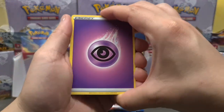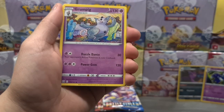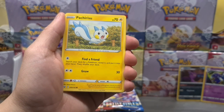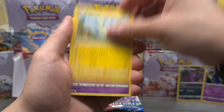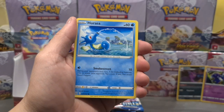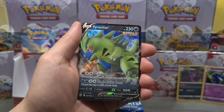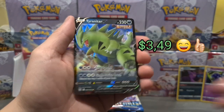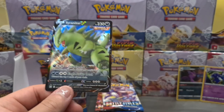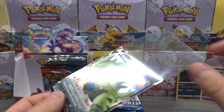Going for metal and psychic energy this time. From this pack: Fearow, Escape Rope, Grumpig with obviously ugly artwork, Pachirisu, Mimikyu, Honedge, Horsea, Mankey, a Pignite reverse, and then we do get a Tyranitar V — look at that! As DJ Khaled would say, another one. We have pulled this one before — unfortunately not the Tyranitar alternate art we are looking for, but it's still a Tyranitar, a very cool card.